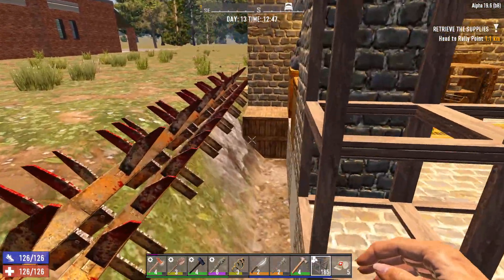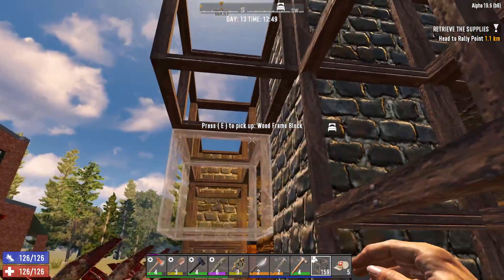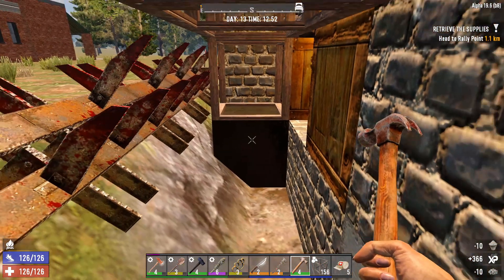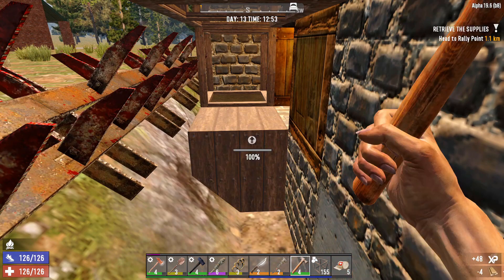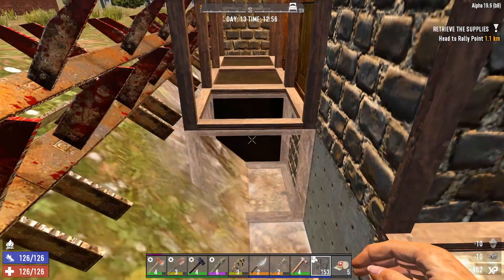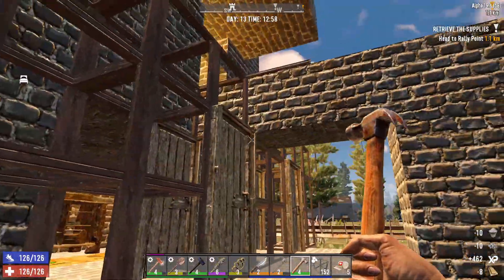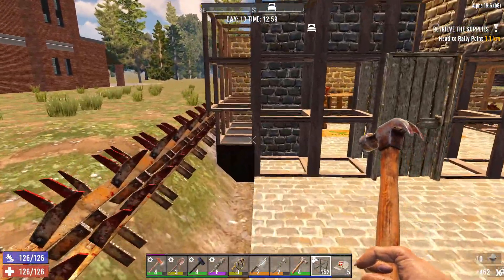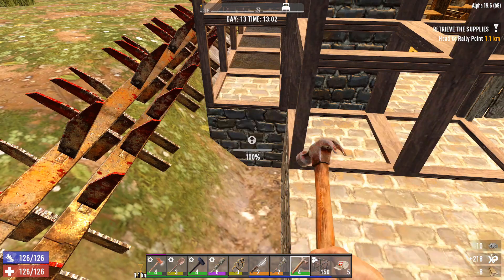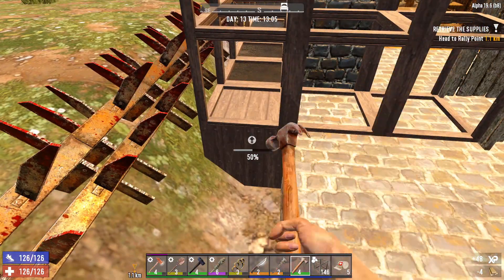We're going to go ahead and place these blocks here. The reason why we're going to expand out a little bit is because we want to have more room inside our area but also make sure the zombies can't get to us as easily. It's always good to have plenty of room for the traps. The area we're going to have the traps is going to be right here — we don't have to enclose this area unless we want to. I usually leave it open because it gives you an alternate firing platform if you've got friends. So we're going to go ahead and upgrade these.